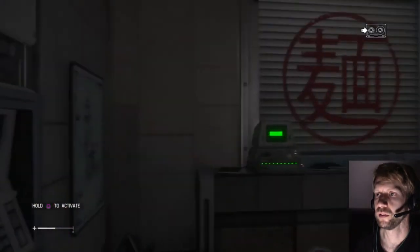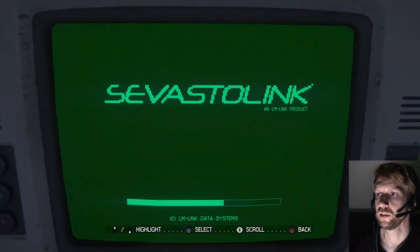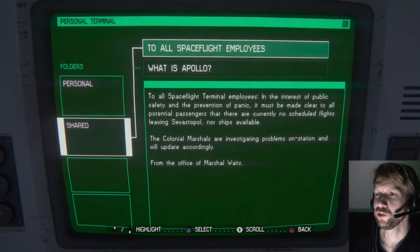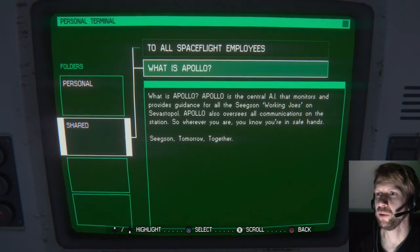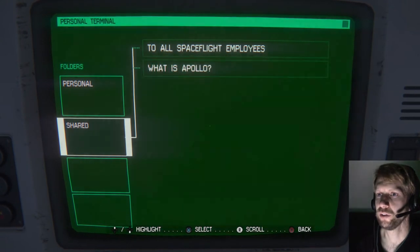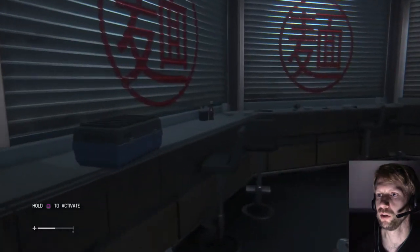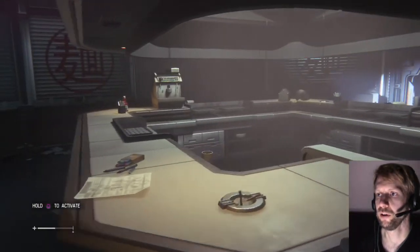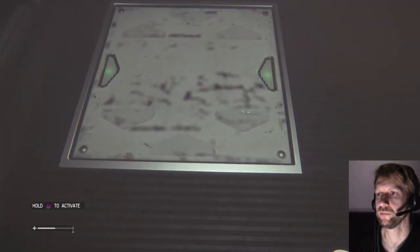Save the game. This is Firefly! In the interest of public safety and the prevention of panic, it must be made clear to all potential passengers that there are currently no scheduled flights leaving. The colonial marshals are investigating problems on station. What is Apollo? Apollo is the central AI that monitors and provides guidance for all the Working Joes on the station. Apollo also sees all communities. So all that activating the power was just to read those two files.